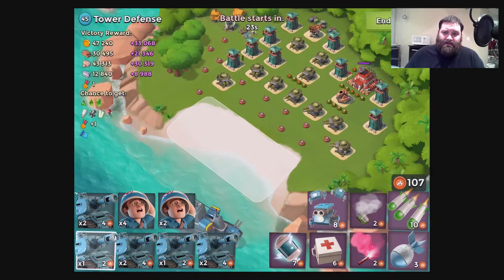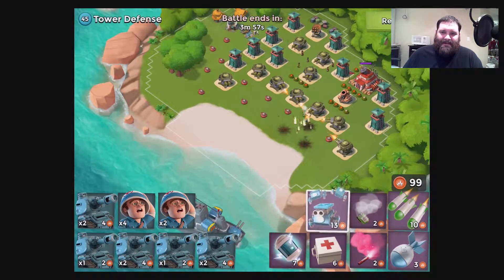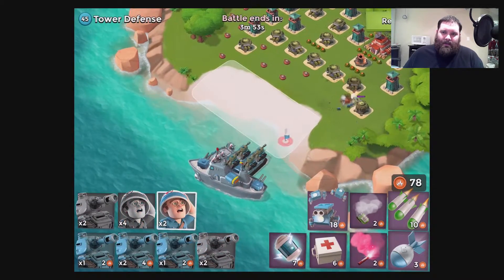So we're going to start by tossing critters down on those mines — that'll clear a path of safety. I missed one, so we're just going to throw a little bit more.